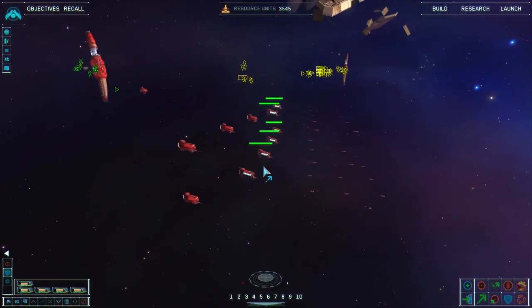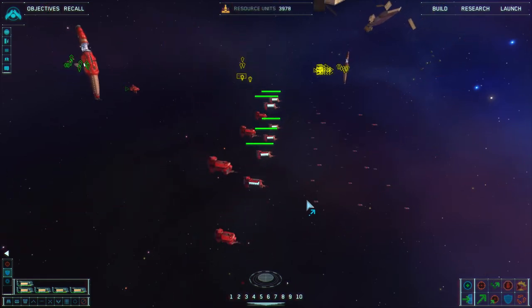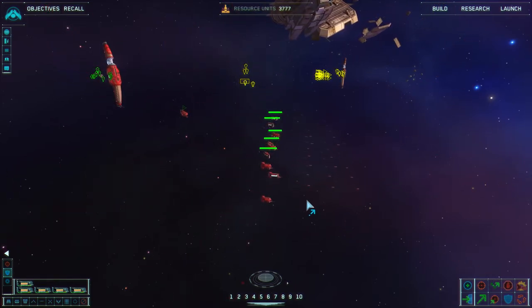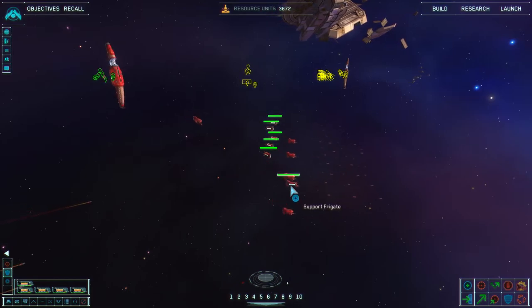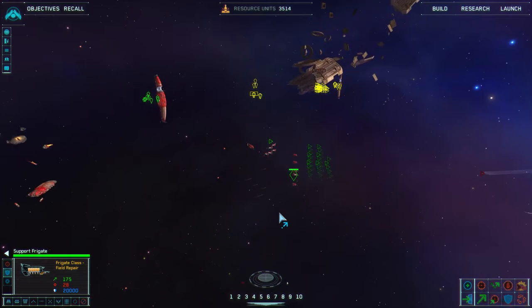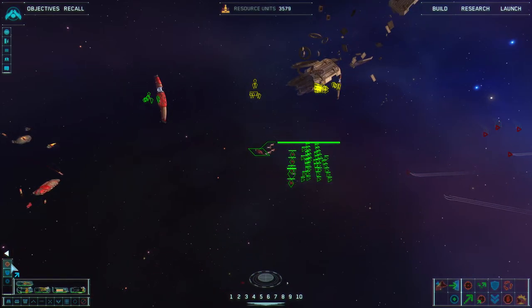Now my support frigates — I hit the Y button and left-click that destroyer, and they will basically heal the destroyer if and when it gets damaged. Speaking of the devil, here come my friends! There are platforms over here, let's attack them.